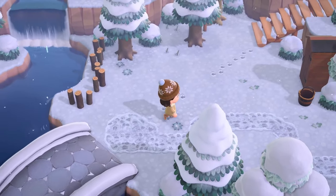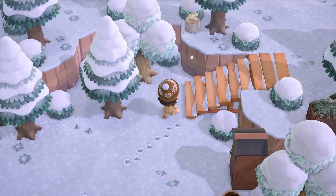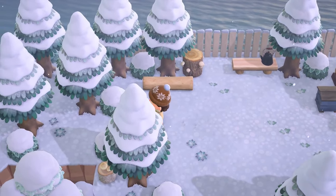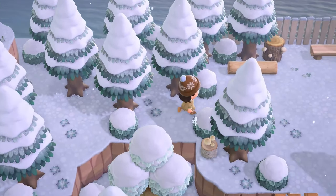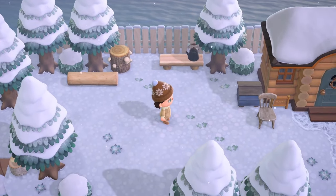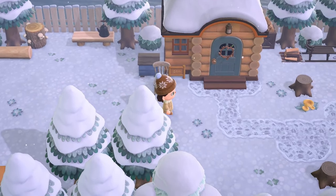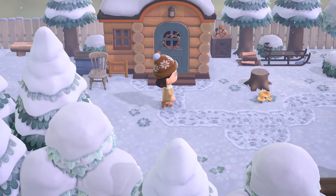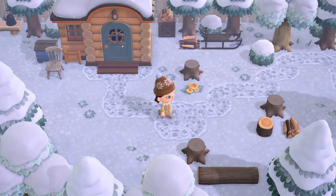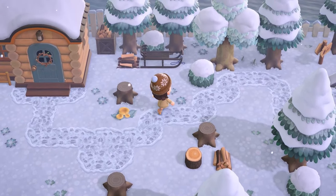Coming up over the bridge, there are a couple different ways to go. I'm going to go up the incline and see what's on this higher level. Look at this — I love that you can get around all of this cliff space over here. It's fun to just run around and see all the details toward the back of the island. Over here we have one of the villager houses — again, a little log cabin, which is so fitting for a winter island like this. This little snowy path is really natural-feeling and a really good option for those doing winter islands.